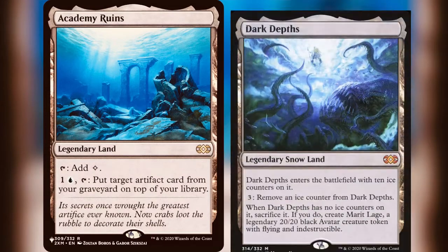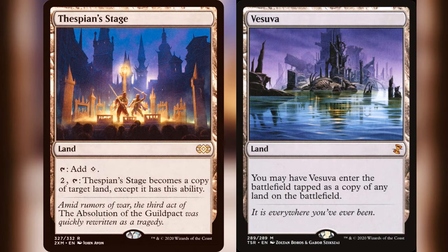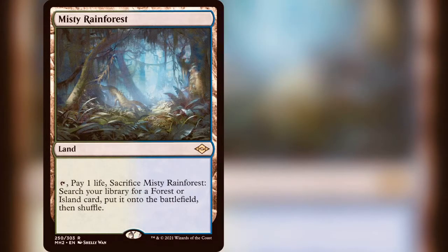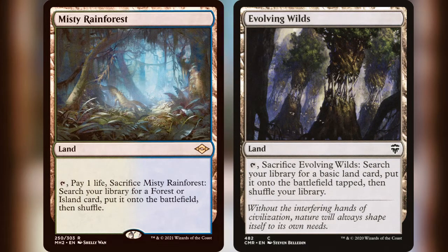Another one we really like is Tolaria West. This one's actually a land — it enters the battlefield tapped and taps for blue mana, with the Transmute. It doesn't have a converted mana cost written on the card, but it's a land so it's technically zero. So this can tutor up non-basic lands: Academy Ruins, Dark Depths, Thespian's Stage, Vesuva — any land you need in your deck, it can tutor right up for three mana. That's a very unique effect in blue. It can also get zero CMC cards, like if you're playing a Cheerio-style deck with Jhoira, grabbing those zero-cost artifacts. Tolaria West comes in at $2.07, but it did see a recent reprint in Time Spiral Remastered, which brought the price down from around $5.